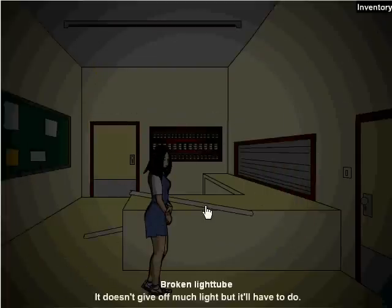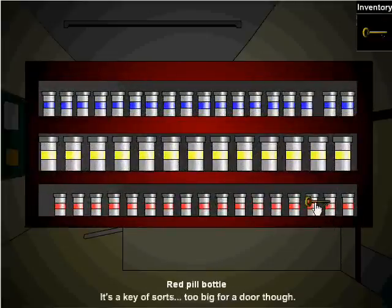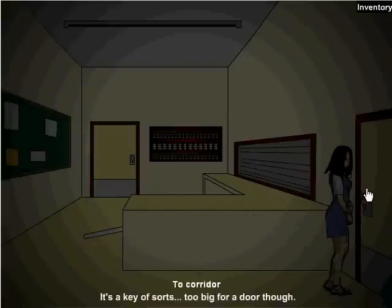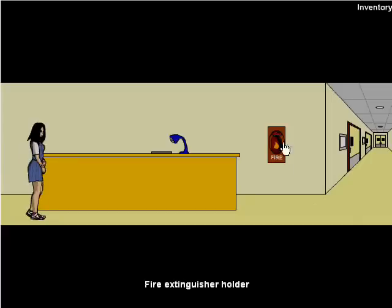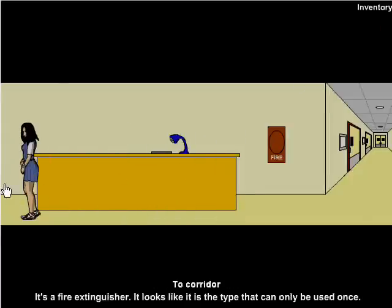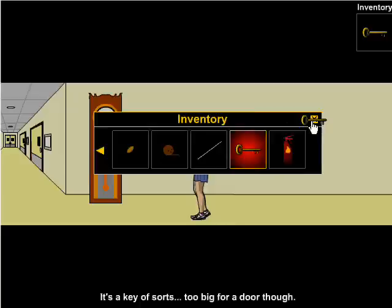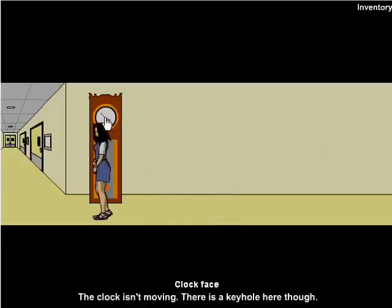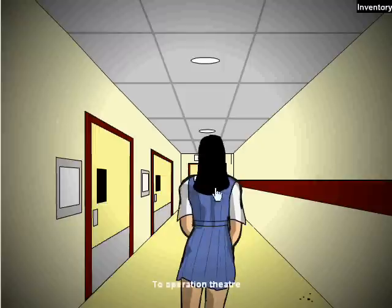There we go. Beautiful. Third red bottle from the right — that's the key to the clock that you are about to see. But first, let's go ahead and collect everything we need. Go ahead and collect the fire extinguisher. And now we can do the clock thing. I kind of messed up the subtitles there, but that came from the operation theater. So let's investigate, shall we?